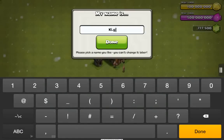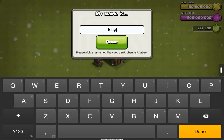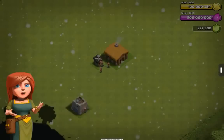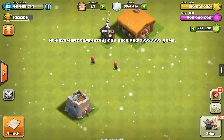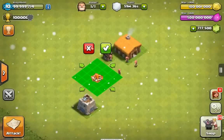Let's put my name in. As you can see there's already a lot of coins, and everything costs zero — so don't worry about it, you don't have to waste anything.